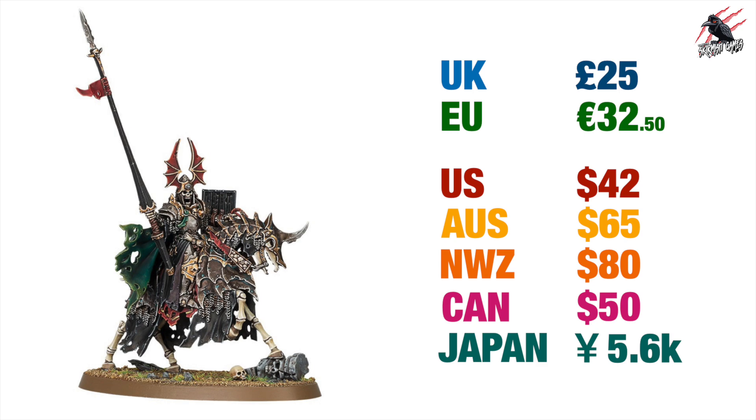The Wight King on Skeletal Steed is available on his own for the first time — you used to have to get it in the Start Collecting box for the Soulblight Gravelords, but now you can buy it as an individual model. I'd still recommend that Start Collecting box for great value, but if you want him on his own — which would be good for Warcry — he'll be £25, €32.50, $42 US, $65 Australian, $80 New Zealand, $50 Canadian, and ¥5,600 in Japan.